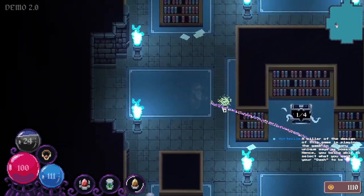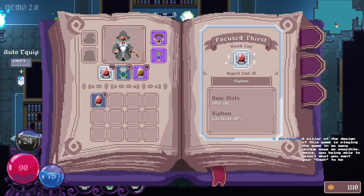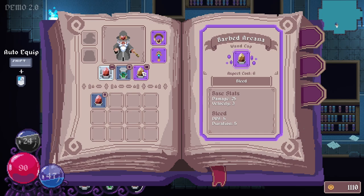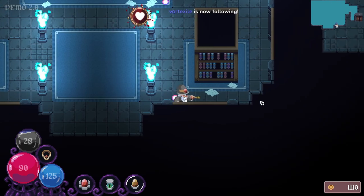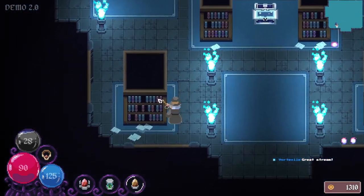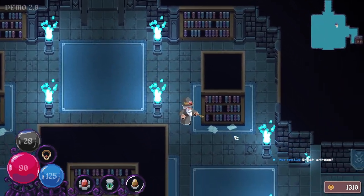So it does exactly what I would have thought. Hang on a second. 10%... yeah that explains it. Bleed is 5 damage per second. A pillar of the design of the game is playing the game in as many unique ways as possible — hence you being able to select what your dash is. I'll stay in stream for support, I will be AFK for a few bits though. Yeah, that's totally fine — I appreciate you answering my questions. Yeah it's actually incredibly helpful. If you've got other stuff to take care of, go right ahead. And thanks for the follow, I appreciate it. I just may come up with a list of questions and I'll wait till you're back and then throw them all at you at the same time.